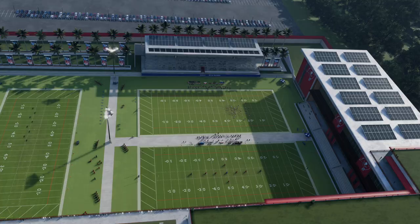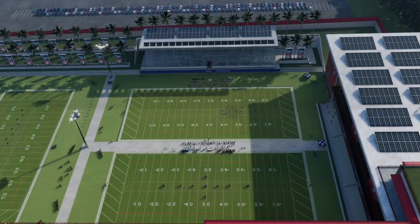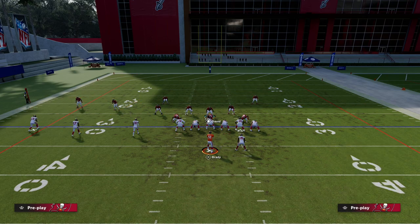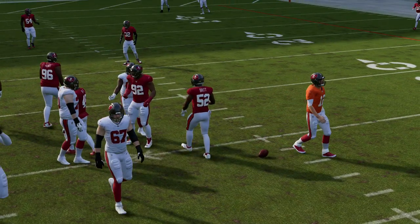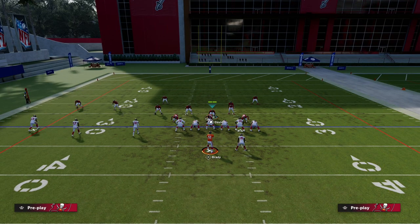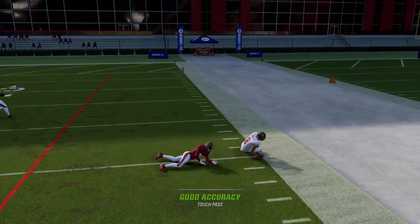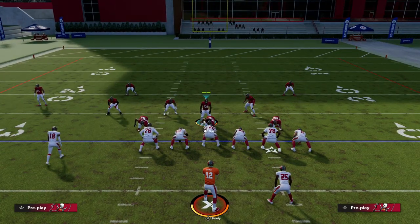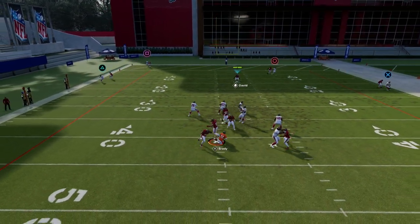I really like Trips Tight End this year — I think it just got a lot better with the latest update. From Trips Tight End, what I'll do is slide my line to the left and call a play action play. Play action blocking does for the most part pick up the blitz. Even without sliding, just calling a play action play picks up pressure better. You can see my crosser gets almost all the way across the field.